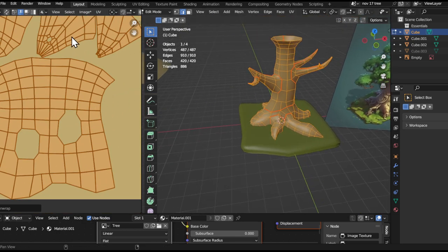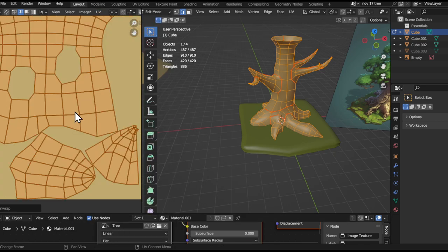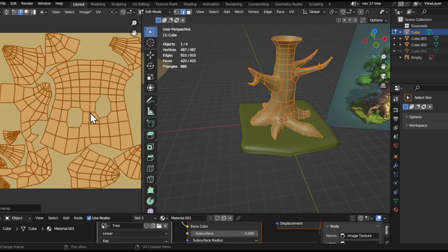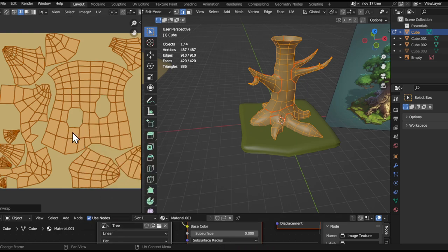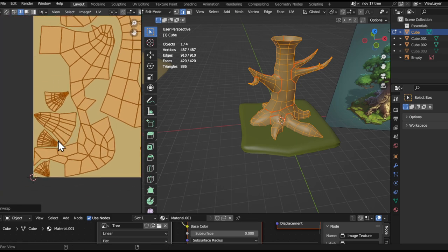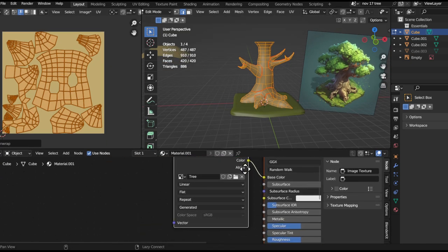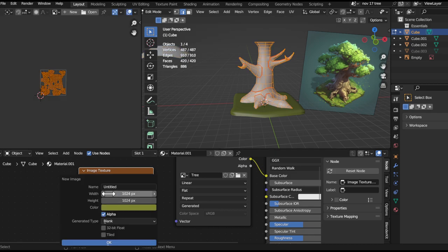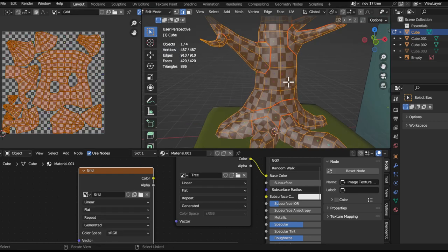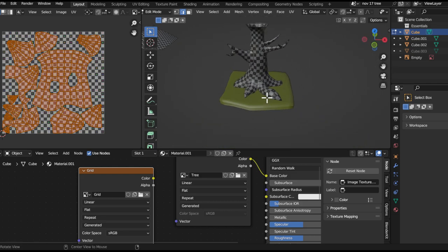Probably fine. Let's check it with a UV checker. Pack the islands. Actually we probably want to pack the islands a bit better — add a big margin on that. There you go. Let's check it with a UV grid — there you go. Looks pretty good. For how shitty the UV unwrap is, it's all right.